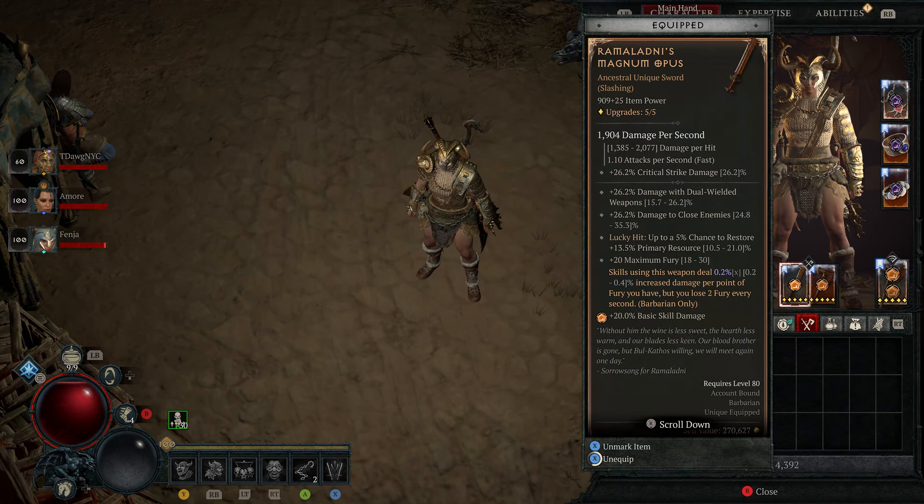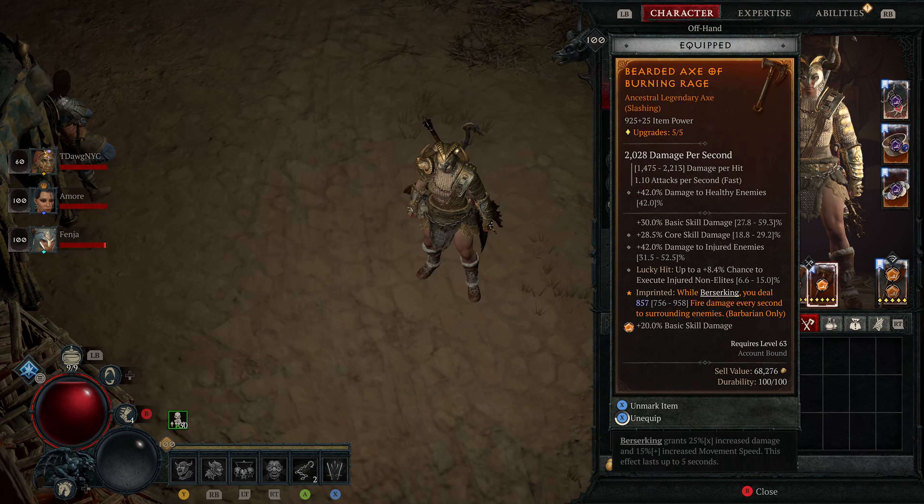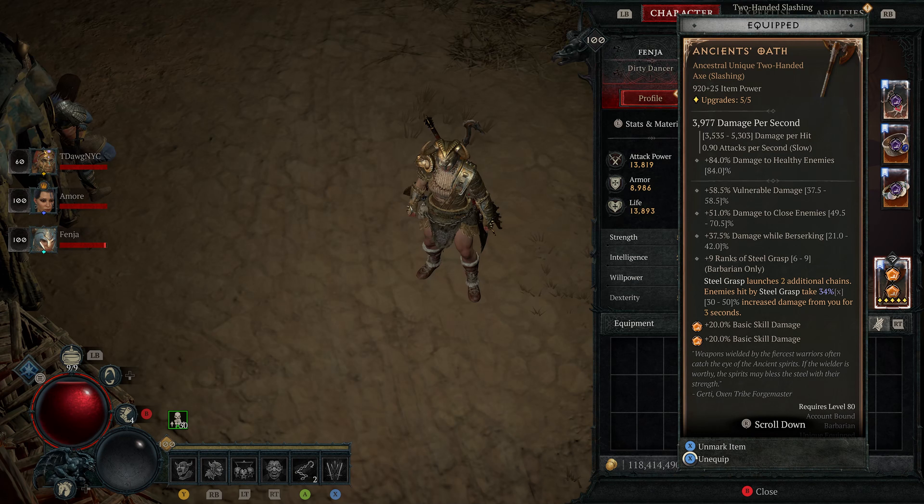Moving on to Ramaldani's Magnum Opus — this is probably the best weapon for this build. We'll have a separate guide on how to farm it. Basically, this increases overall damage on dual wield weapons against close enemies. Always focus on damage to close enemies and resistance to close enemies in this build. The Bearded Axe of Burning Rage is great — max that out if you can; it has a flame aspect to it. Put that on the other dual wield slot.